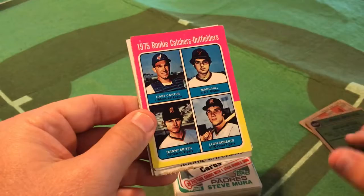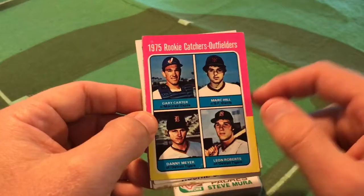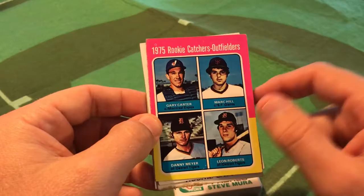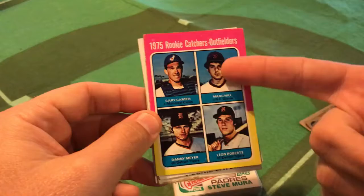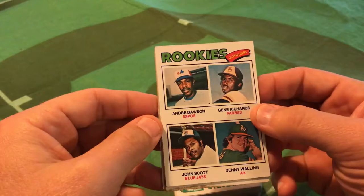1975 — no doubt who the star of this catchers-outfielders card is. Gary Carter had some time in the outfield before settling in as a catcher with the Expos, and later the Mets, Giants, and Dodgers. But what about Leon Roberts, Mark Hill, or Dan Meyer? When you look at Gary Carter up here, these three guys just pale in comparison.